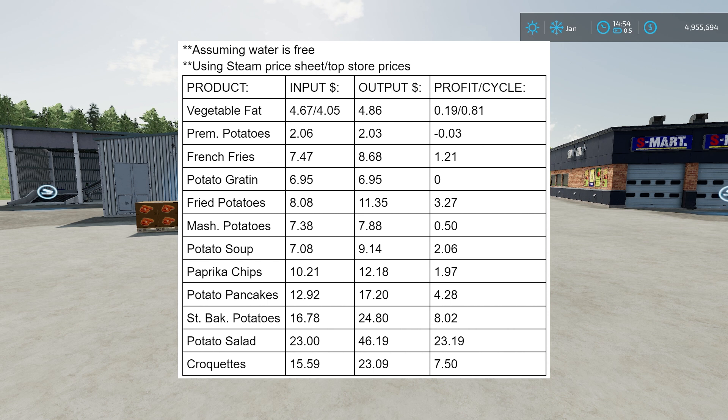Then 0.5 for mashed potatoes — but you might be using those to make croquettes anyway. Potato soup at 2.06, paprika chips at 1.97, potato pancakes at 4.28, stuffed baked potatoes at 8.02, potato salad was pretty much the winner here at 23.19, and then croquettes at 7.50.